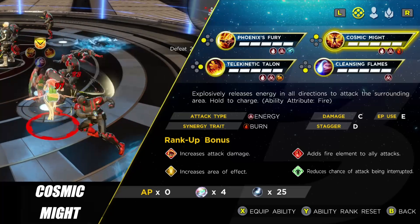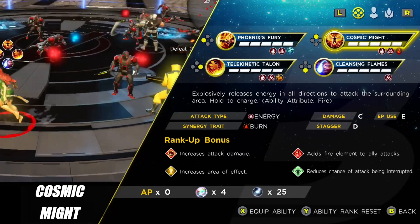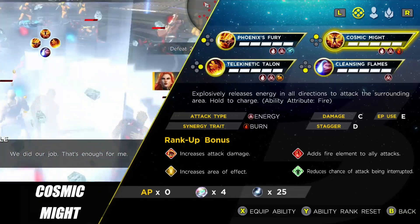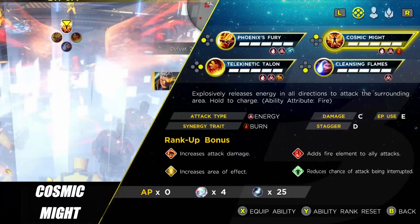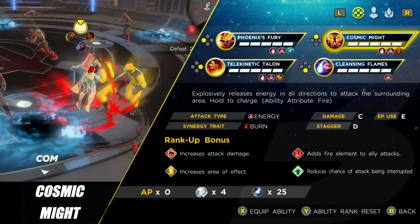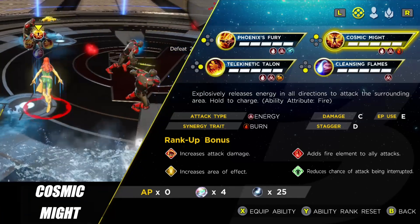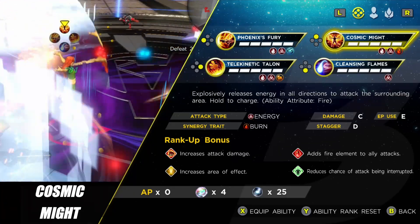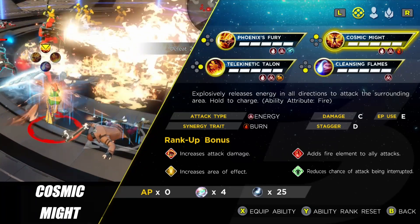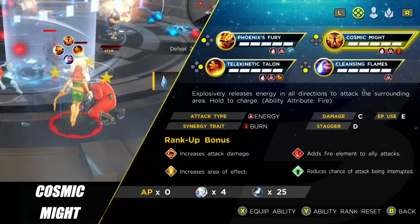The next ability is Cosmic Might — probably the one I use least, though depending on your team setup you may want to include it in your rotation. It's your standard AOE trash cleaner for when you're surrounded. The main reason to use it is if you're running characters like Wolverine or Black Panther with the elemental trait — one of its options adds fire element to ally attacks. Otherwise, Phoenix Fury is generally faster for trash. But if your team can take advantage of the elemental trait, fire this off occasionally.